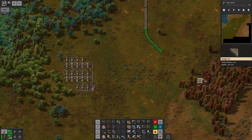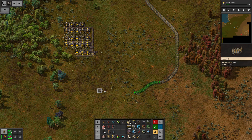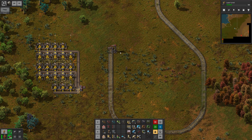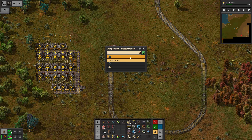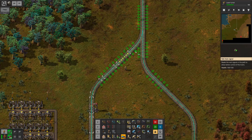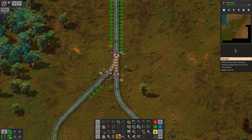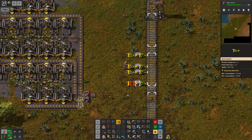Bunch of power poles as well. Now we just have to find a way to turn this around. We will have to change a lot with how the rails work in the future, but for now for the starter base I just want my materials as quickly as possible. So we're gonna set up another station here — this one is going to be 'load stone.' Then all we want is to connect the rails again and set up chain and rail signals.